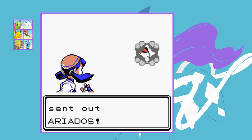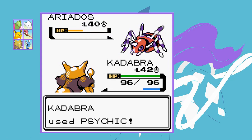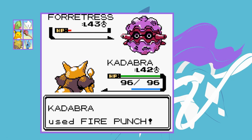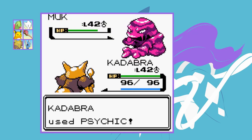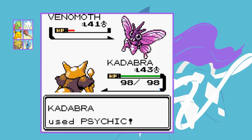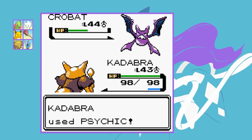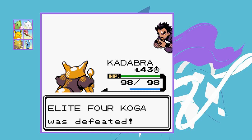Next up is Koga and he ended up being even easier than Will. Kadabra's Psychic one-shots his Ariados, Forretress falls to Fire Punch, Muk hangs on after one Psychic but only uses Minimize so a second finishes it. Venomoth is also weak to Psychic — another one-hit KO. Kadabra is basically dealing with his entire team. His Crobat goes down in one Psychic as well, easily winning us the second Elite 4 fight.